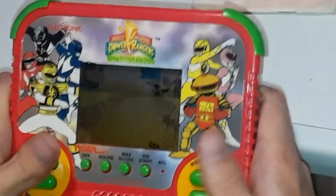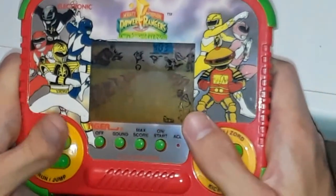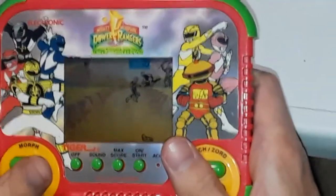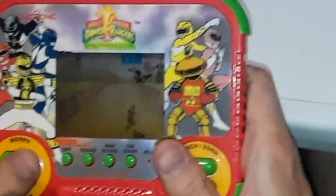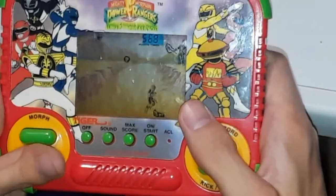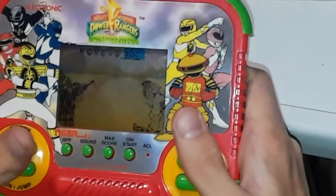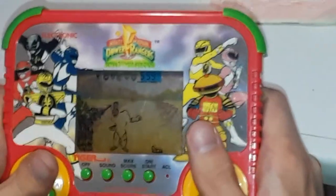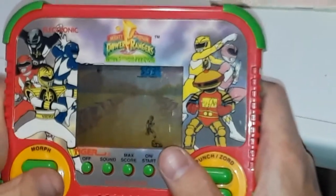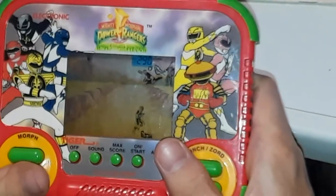But we don't want to do that yet. Now I gotta jump up here and get that little symbol, whatever it is. The jumping only works if that's on the screen — if it's not, it doesn't work. That's when you morph, with whatever the hell that's supposed to be. Comes on the screen and then there we go.